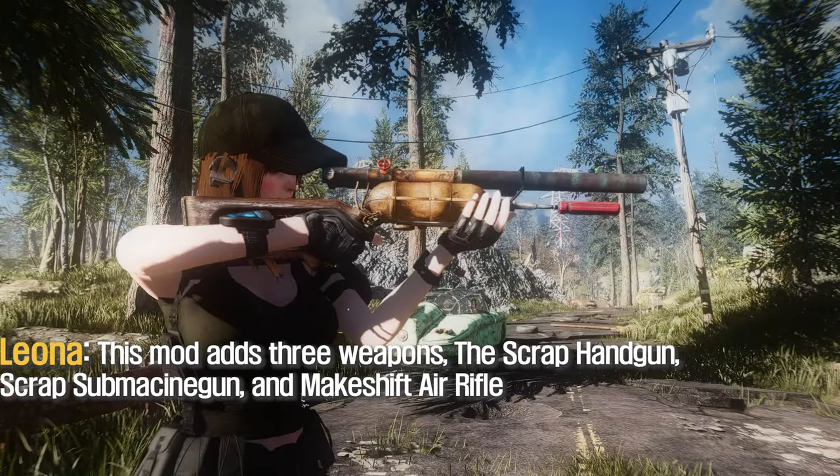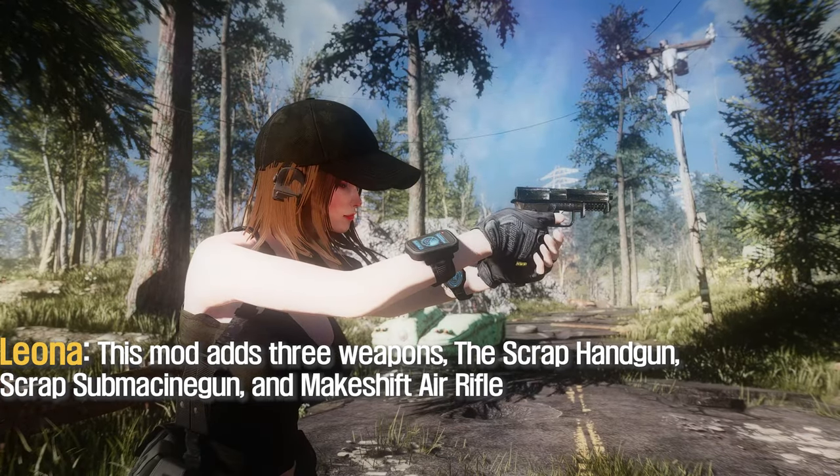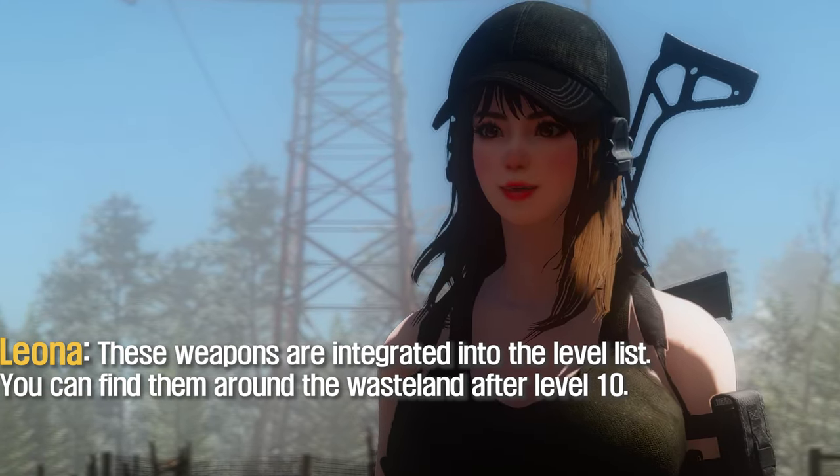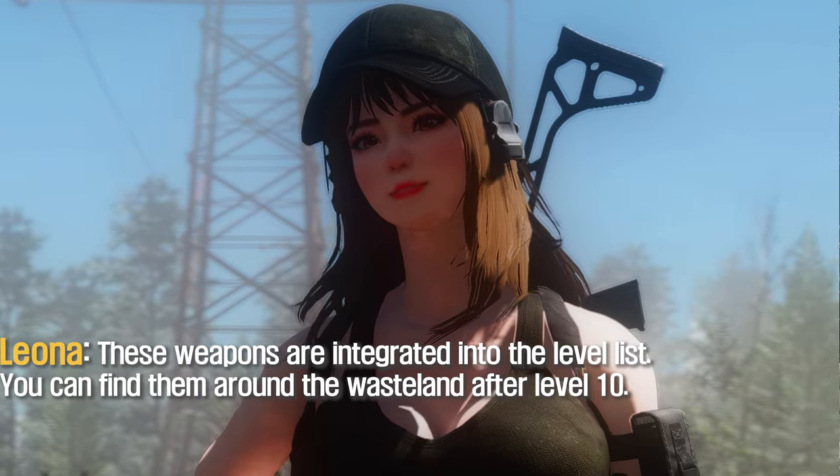The mod adds three weapons: the scrap handgun, the scrap submachine gun, and the makeshift air rifle. These weapons are integrated into the level list, and you can find them around the wasteland after level 10.